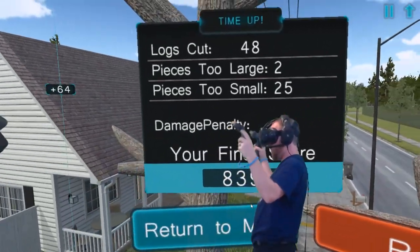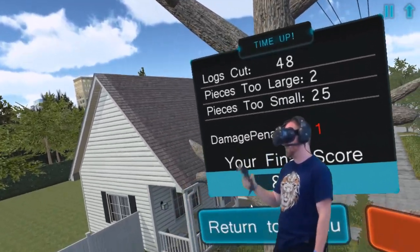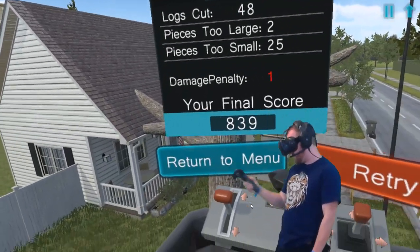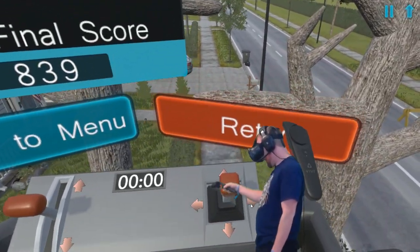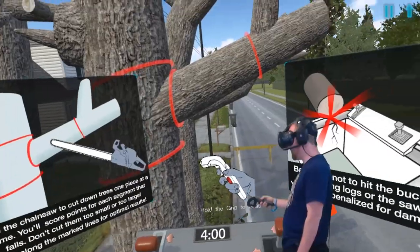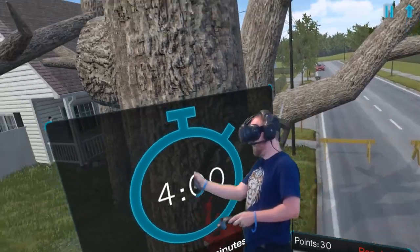839 points. Whoop whoop. Logs cut: 48. Pieces too large: 2. Pieces too small: 25. Crap. Your final score: 839. What am I retrying? Was that not good enough for you? Can we do free play? That seems like it'd be more fun.